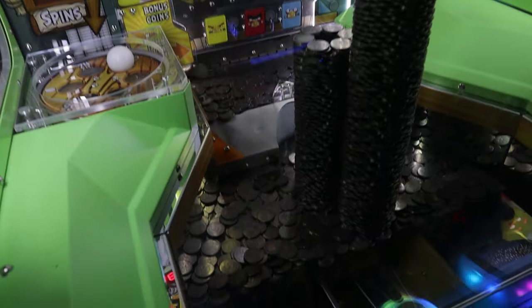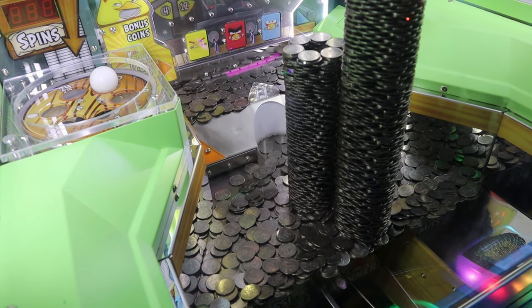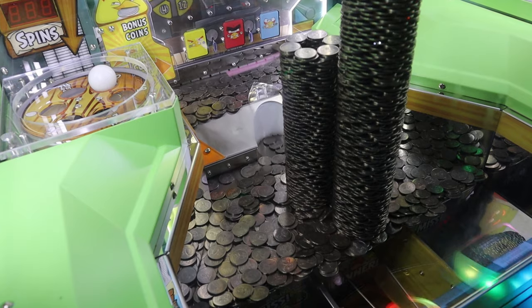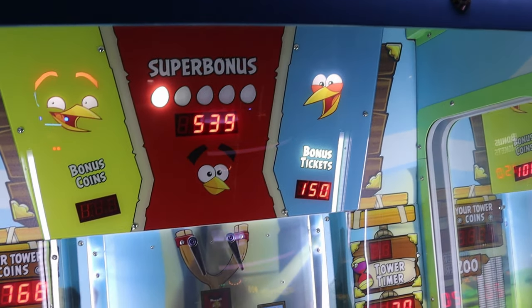To win the ticket bonus, it's just like the coin bonus but on the blue side. Drop the coin into the blue bird slot at the right time when the blue bird's wheel is lighting up tickets, and you will get a level of the blue bird's bonus level. Once you reach the top of the level, you will win the ticket bonus. On this machine, I won 150 tickets.